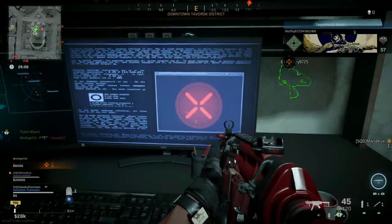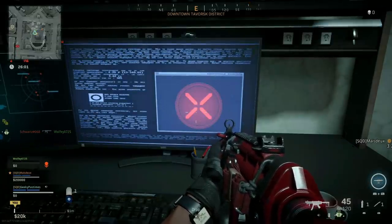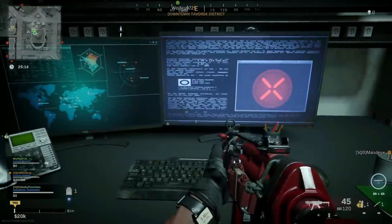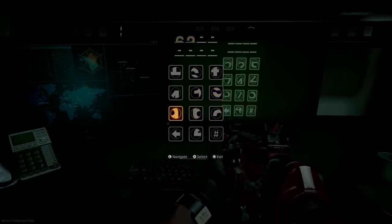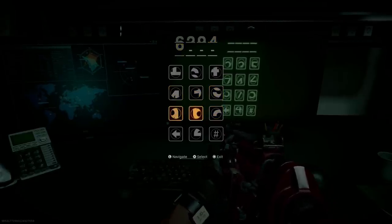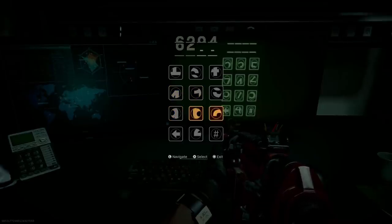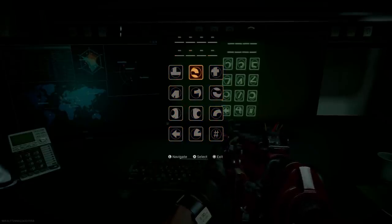Sometimes it just goes straight to the red X with no sum, meaning that's the end of that part. You'll end up with four numbers. To enter them, use the computer again, wait for it to go through the whole sequence, then you'll be able to enter the code. It's entered along two rows — left to right on the top half of each number, then left to right on the bottom half. It can be tricky at first to judge which pattern is the top and which is the bottom, but once you've done it a couple of times you'll work it out quickly.